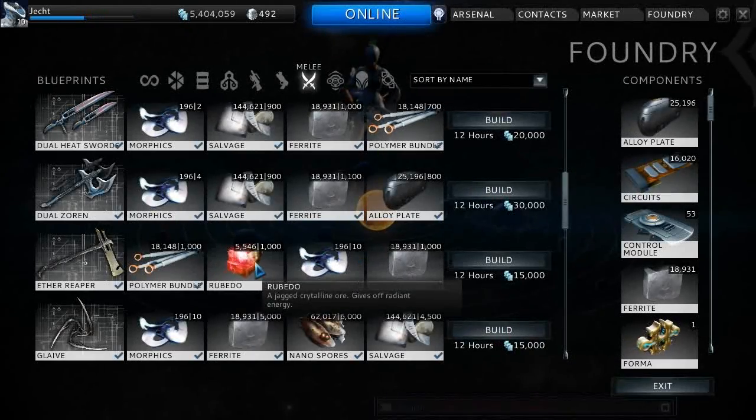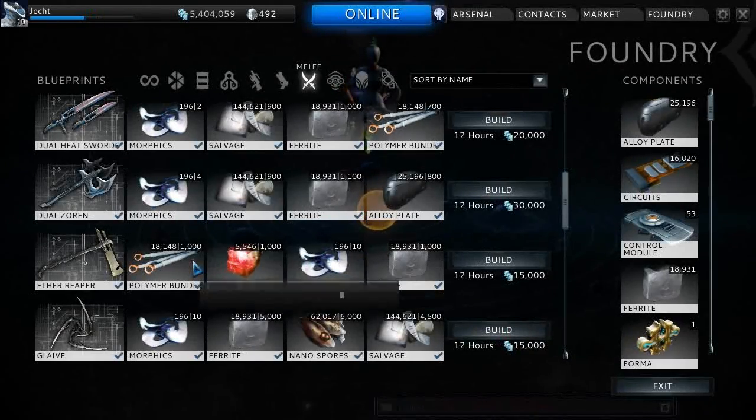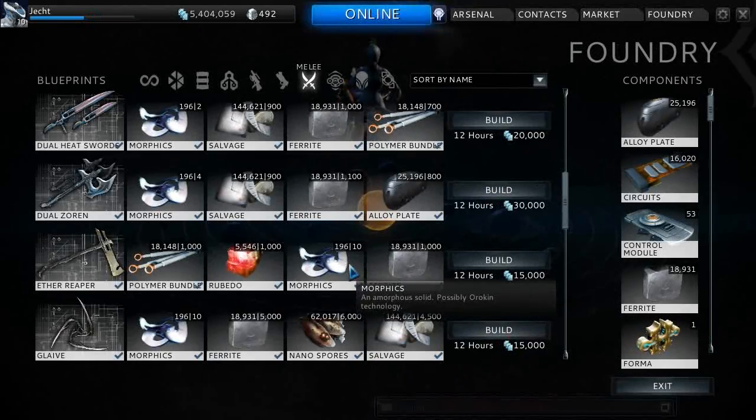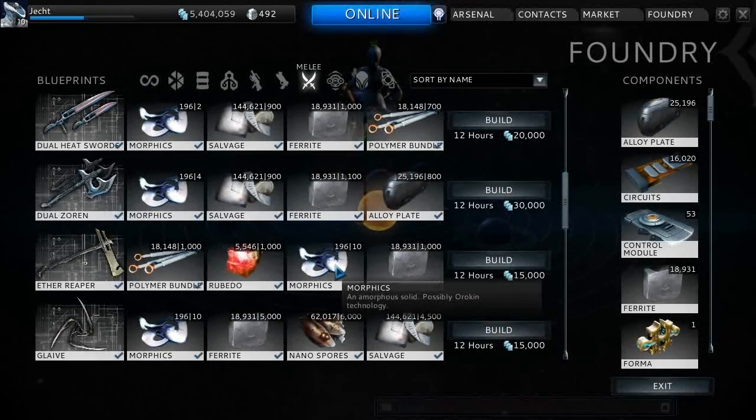It's like the plastide stuff — that's not that common a thing to come across. But anyway, it basically uses a thousand polymer bundle, a thousand rubido, a thousand ferrite, and ten morphics. Morphics tend to drop fairly recently, at least they've dropped a fair amount. If you need them, you can always just go farm Vor. He's easy enough to kill these days.